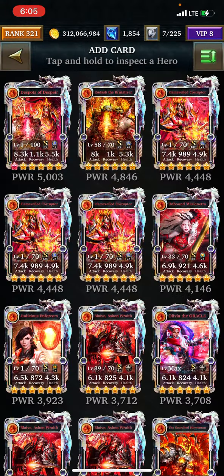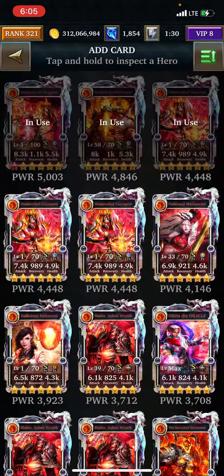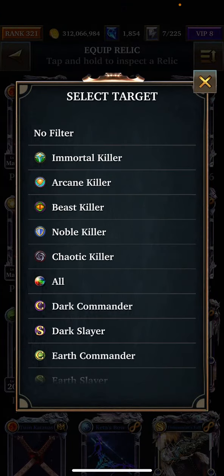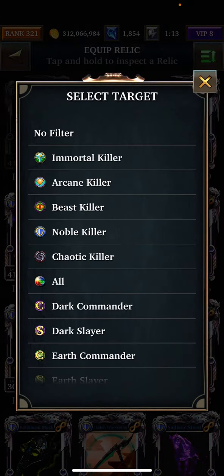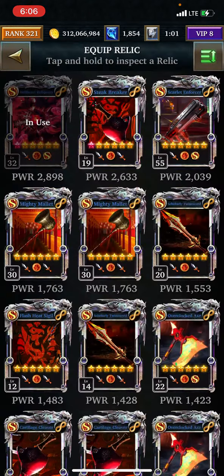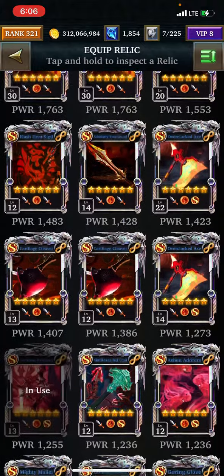Bonus attack deck. Noble Slayer. I don't even know what's what in here, so I'm just going to put this. I'm sure there's Noble Slayer in there somewhere. I'll just put the Ultimate Relic in here. Okay.